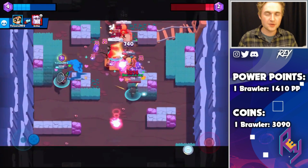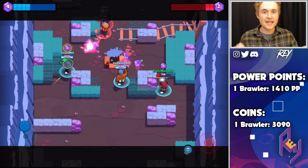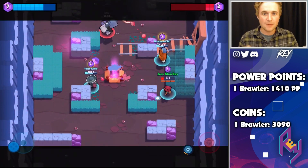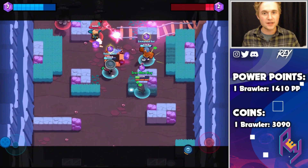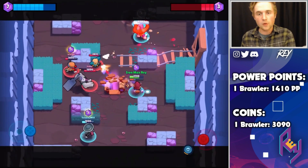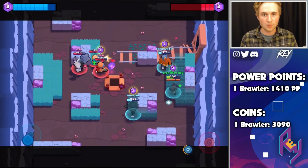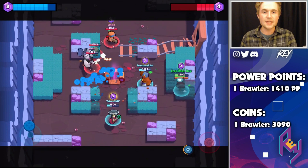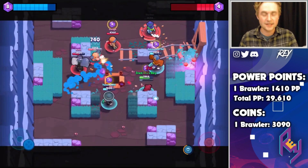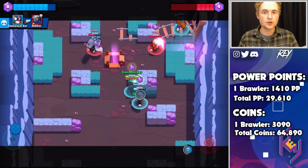Next, we're going to multiply those numbers by 21, representing the total amount of Brawlers in the game right now. That gives us the two most important key bits of information moving forward: the total amount of PowerPoints and the total amount of gold we need to receive from the Brawl Boxes to max out our account. The total PowerPoints we need from Brawl Boxes is 29,610, and the total amount of gold is 64,890.